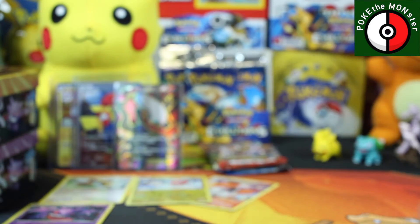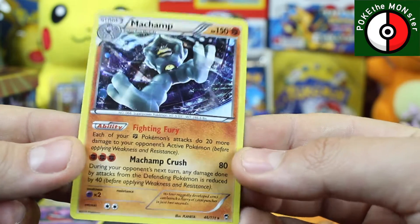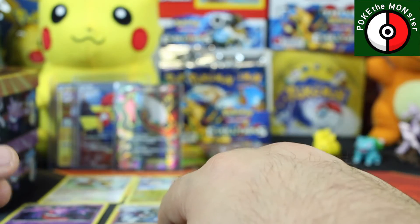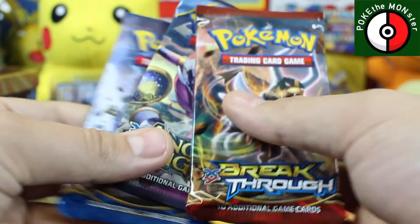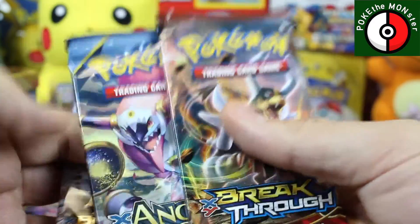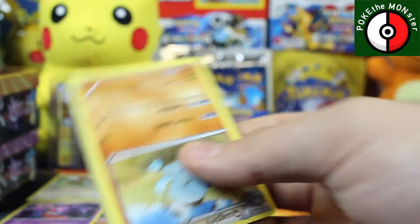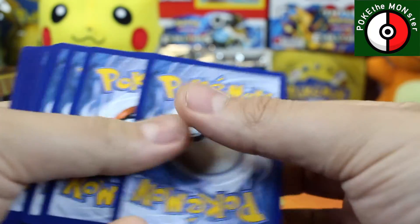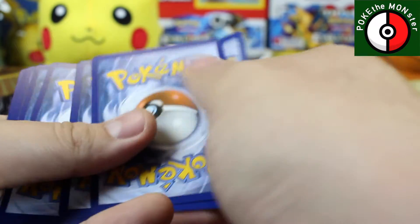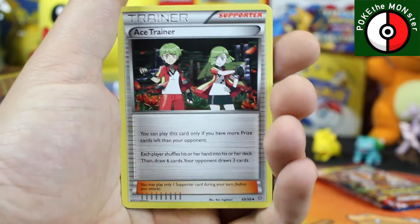The second tin I opened is the Machamp tin, which is another really cool card. I've got a couple of very similar artwork ones — I'm not sure if it's from the same series. Got three more packs, so I'm going to do the same thing: skip the commons, go straight to the uncommons and rares, and hopefully we get something really neat.